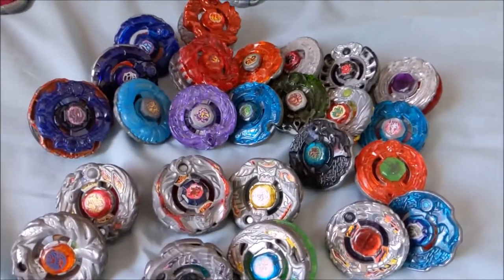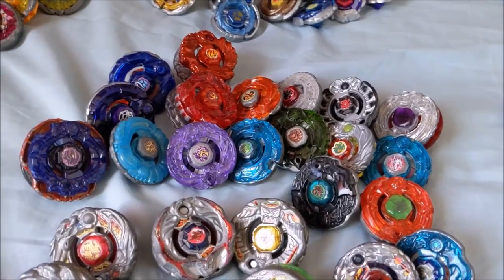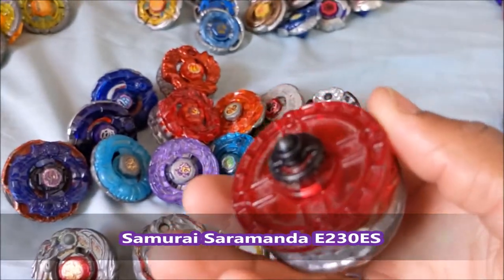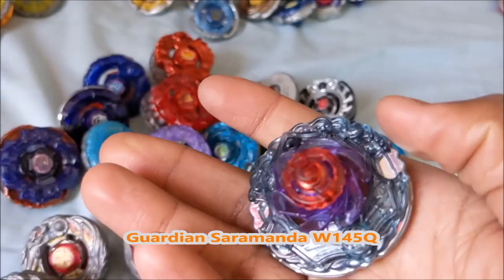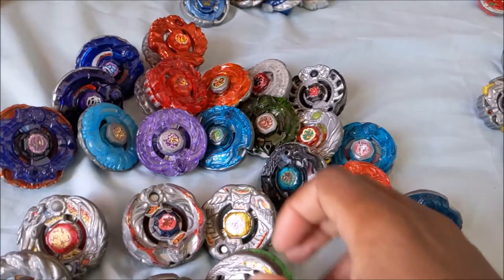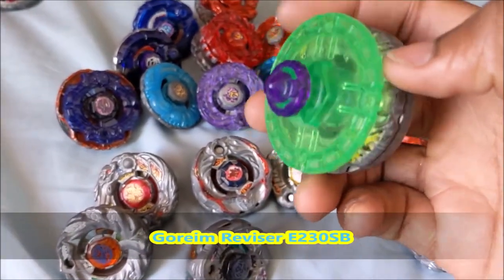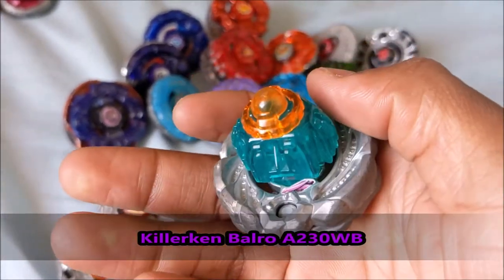We'll move on to Zero G. I'll get the Random Booster bays out of the way. Wing 105Q from another Random Booster — I think that's Ganbull's Random Booster. Then the bays from the Synchrome packs: Gorime Revisor E230SB. Same pack, we have Killerkun Balro A145WB.